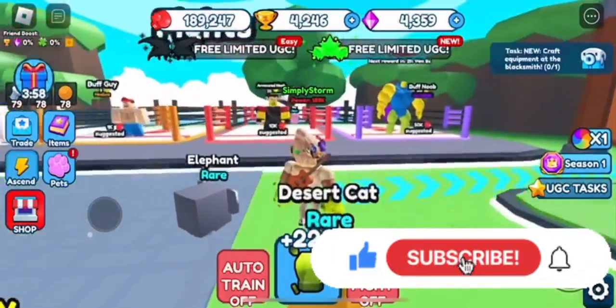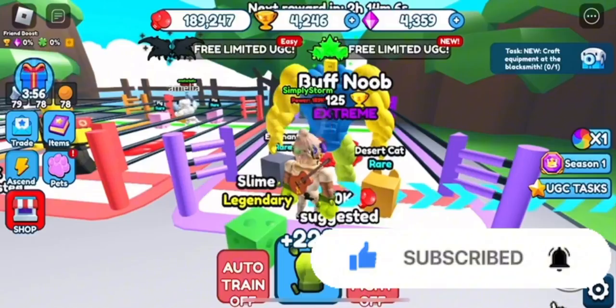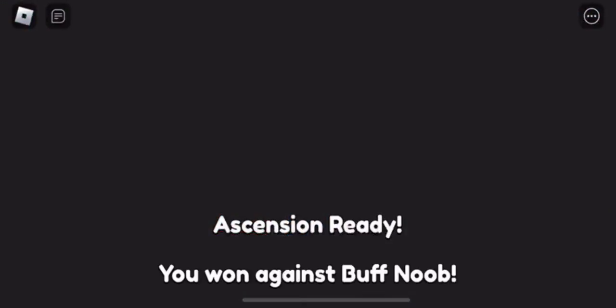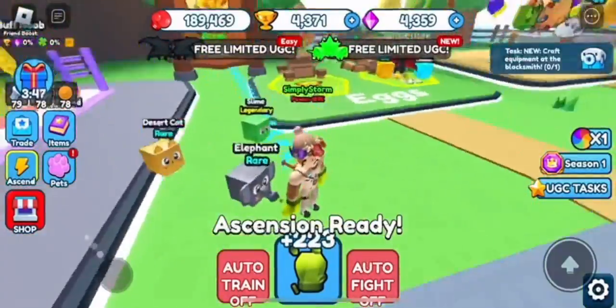There's a total of 6,000 stock. Go over to the Buff Noob and you can easily beat him if you're over 100,000 power like I am. So yeah, that's basically it - you just play through the simulator.